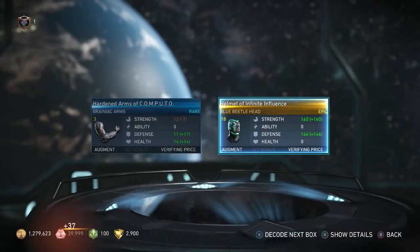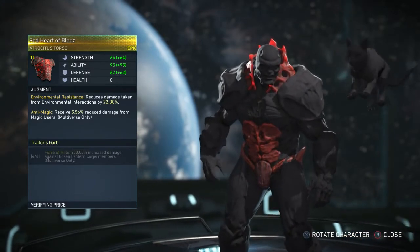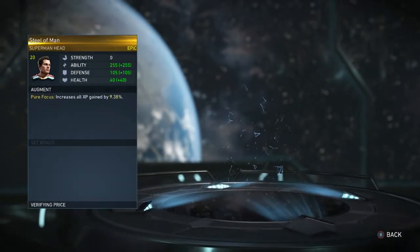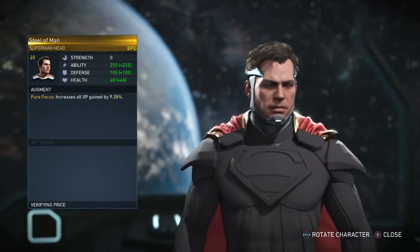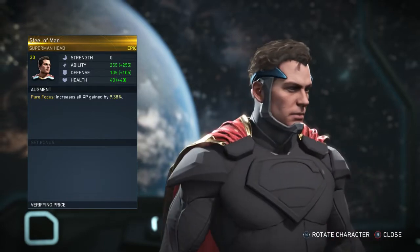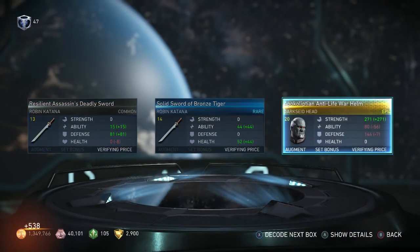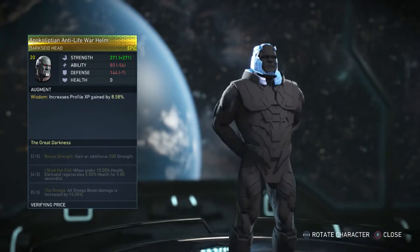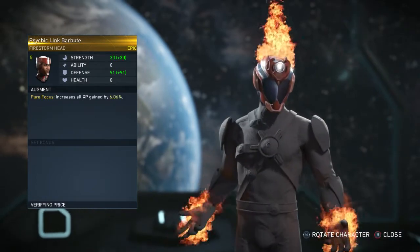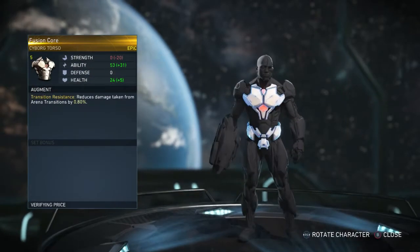Looks pretty cool actually, I think I'm gonna put this one on. What's this? Another epic Atrocitus gear, part of an epic gear set - Red Heart of Bleeds. Oh, what's this? Rare epic Superman head - Steel of Man. Okay, doesn't look too bad, although I really don't like that sort of armor he has around his face. We got an epic Darkseid head, part of an epic gear set. Epic Firestorm head - Psychic Link Barbut. Oh, I like this one actually. Got an epic chess plate for Cyborg - Fusion Core.